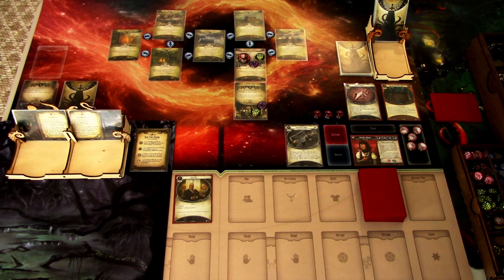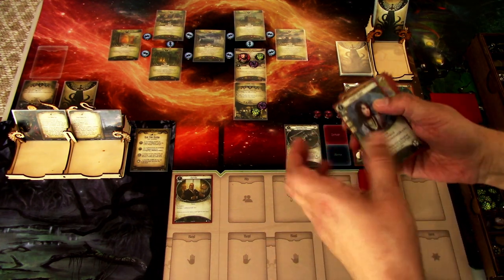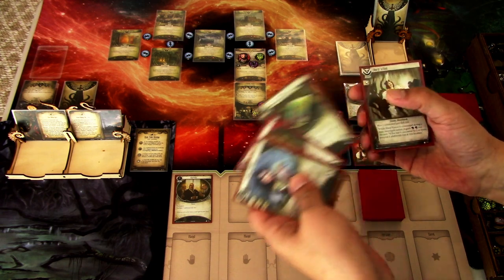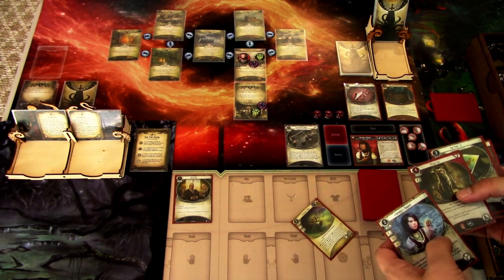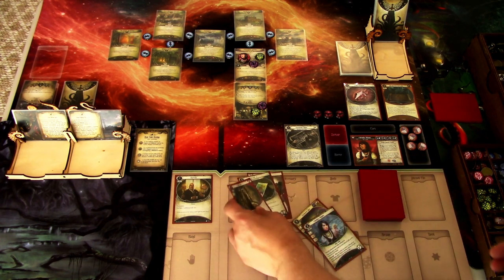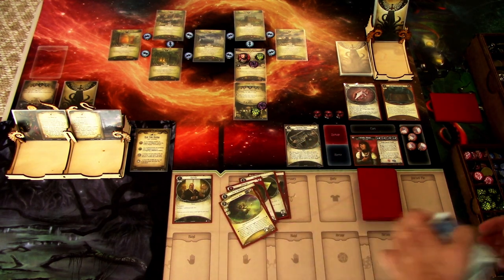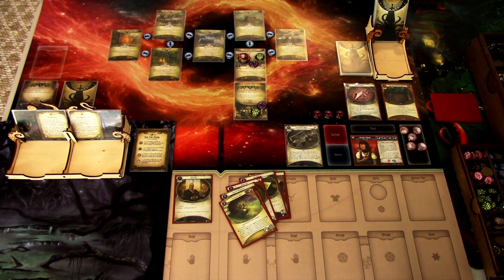We are ready to begin. Let's draw our opening hand and see what we get: Wendy's Amulet, Enchanted Bow, Stray Cat, the Fool. Really good. I don't need the Enchanted Bow right away, and I'm not going to count on Wendy's Amulet. I'll keep Sharp Vision, Stray Cat, and the Fool. We draw two cards: we get the Rod of Animalism — really good — and another Enchanted Bow. So maybe we are just playing the bow. If it runs out of charges, we can use other hand slot items to replace it. Shuffling the other cards into the deck.